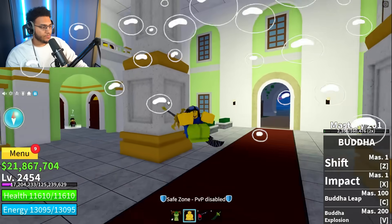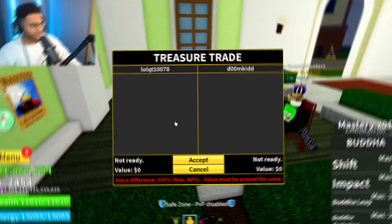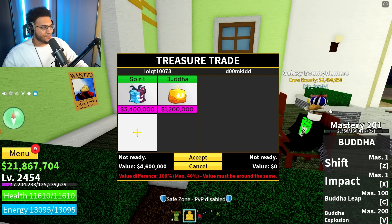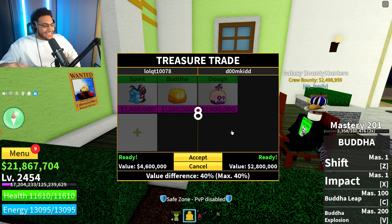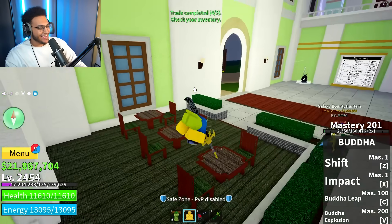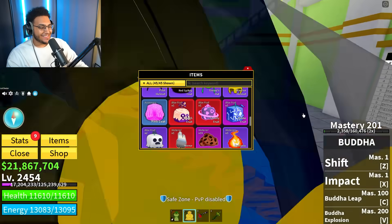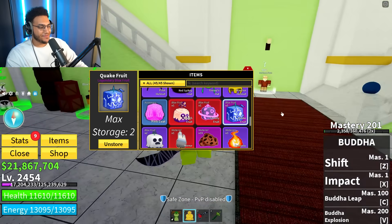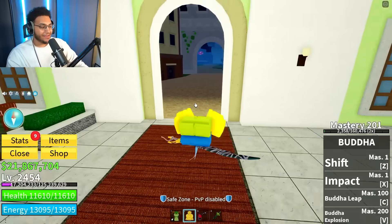Next best bet is to trade this spirit plus Buddha up to dough, and then trade that dough plus gravity and quake to mammoth - we're getting so close to our goal now. I think I found someone that's got dough. Let's go ahead and put my spirit and Buddha - hopefully he puts up his dough. Yes sir! We are only one trade away from getting the mammoth. Yes sir, get it boys! Oh my gosh - the finish line is in close reach now. Two days of doing this, we have been out here grinding. Let's try to find that last trade.